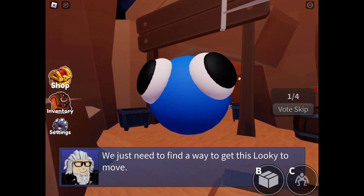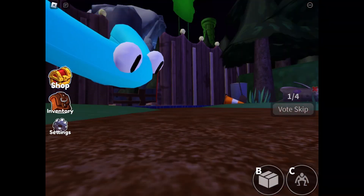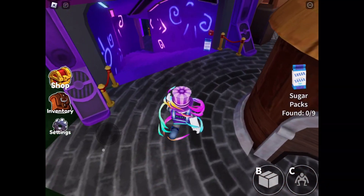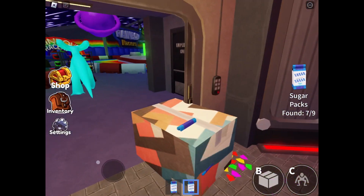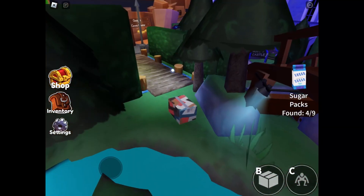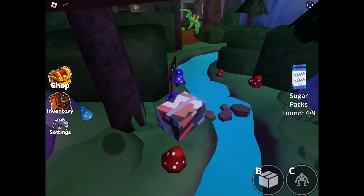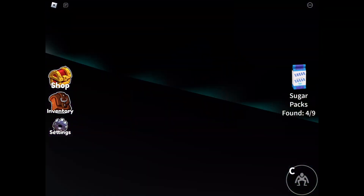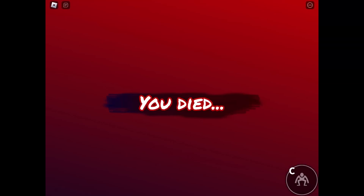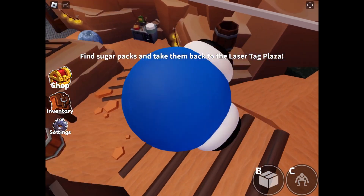Now we need nine bags of sugar to bake a cake for a giant lookie, with a new character named Cyan. Cyan's mechanic is pretty interesting, to say the least. She senses your movement while you're in a box, and she's also faster than Blue. But honestly, I didn't understand her mechanic in the first round, and I couldn't care less as I died. I had to spend 95 Robux to revive myself. And now we give the cake to the lookie, despite it not having a mouth.